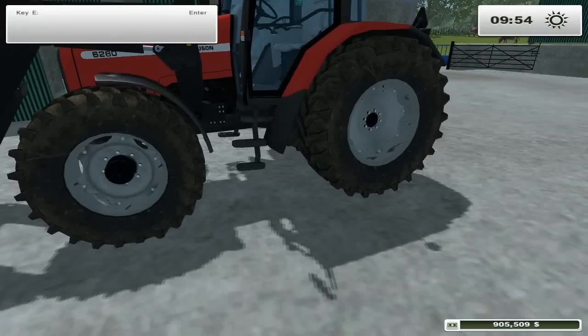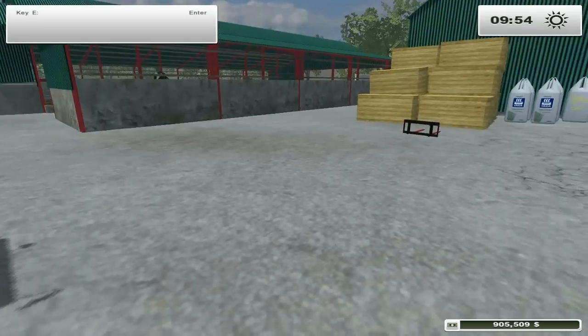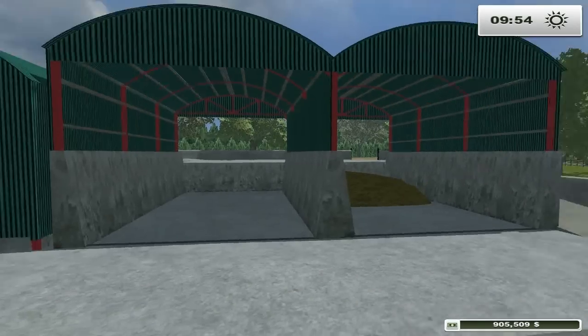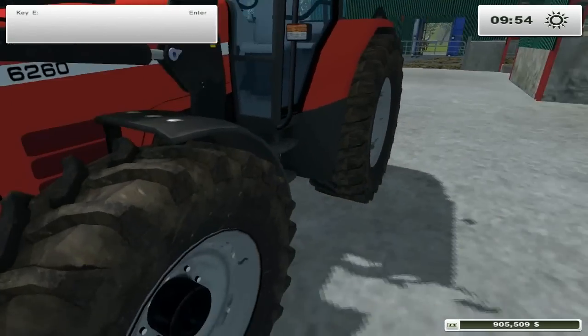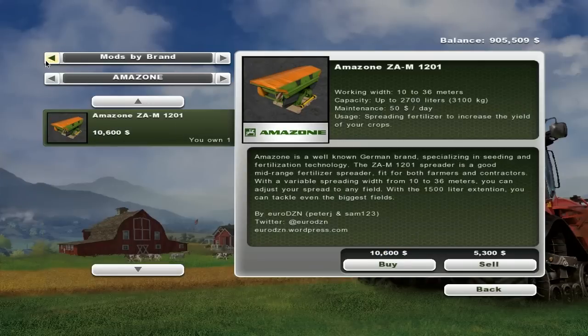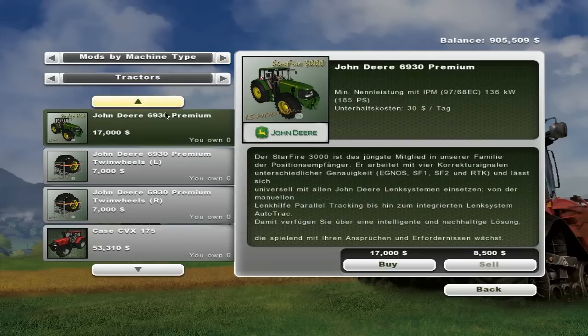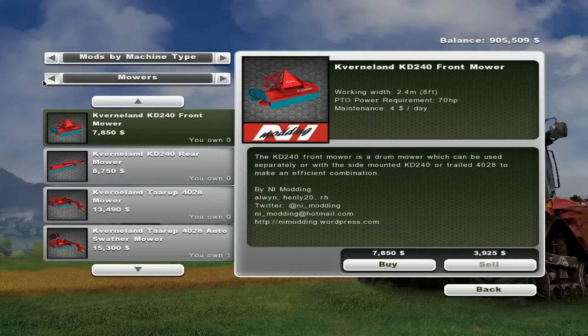Hello guys, Grant here, and today we're going to be doing some more Farming Simulator at Spring Hill. We've got a lot planned today — we're going to be seeding a big field. So the first thing I want to do is buy some stuff. We're going to need to get a bigger manure spreader because the one we've got at the moment is pretty small.